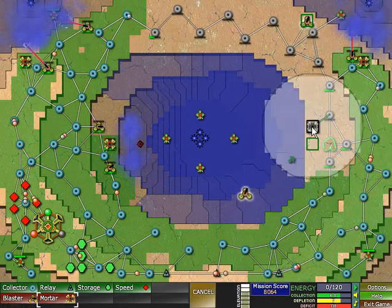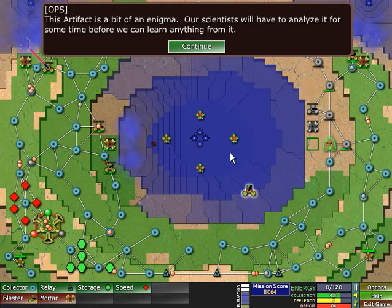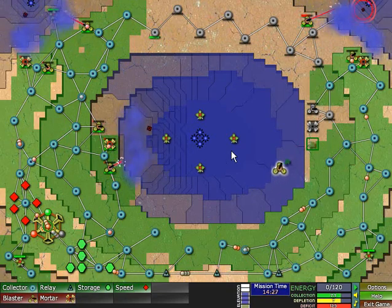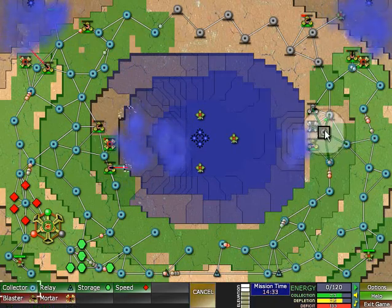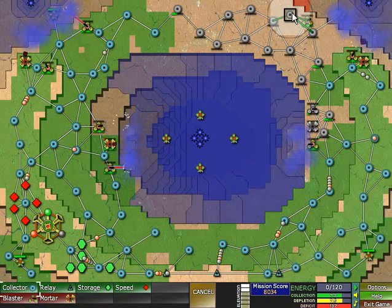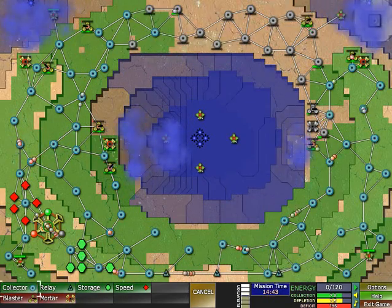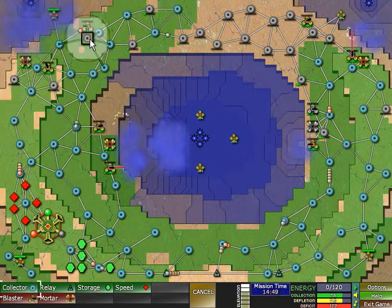We're gonna place another mortar and another blaster. This artifact is a bit of an enigma — our scientists will have to analyze it for some time before we can learn anything from it. Okay, I guess we're not gonna get any new coordinates any time soon then, or we're just gonna keep fighting. We've got plenty to do in the meantime. Not the best coverage, but it's gonna be a nice network once it's done — it's gonna fill up all these holes that we left in the coverage up until now.